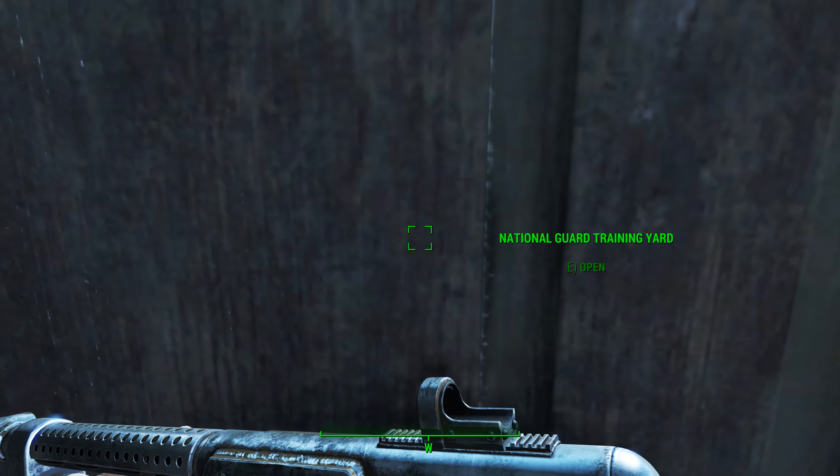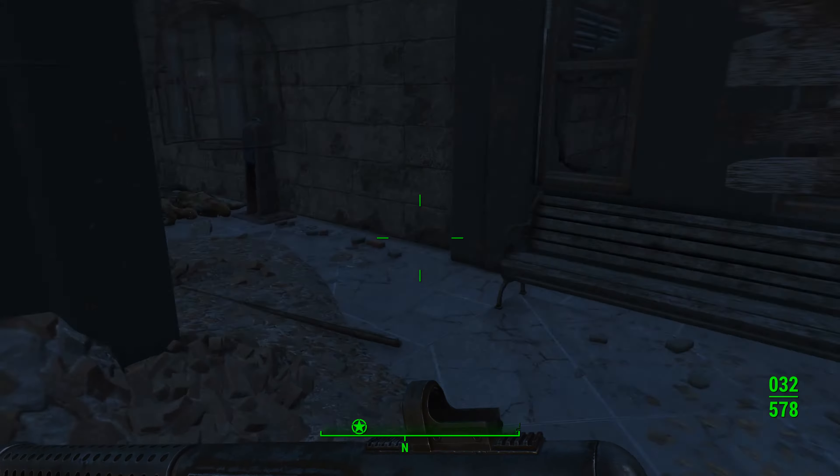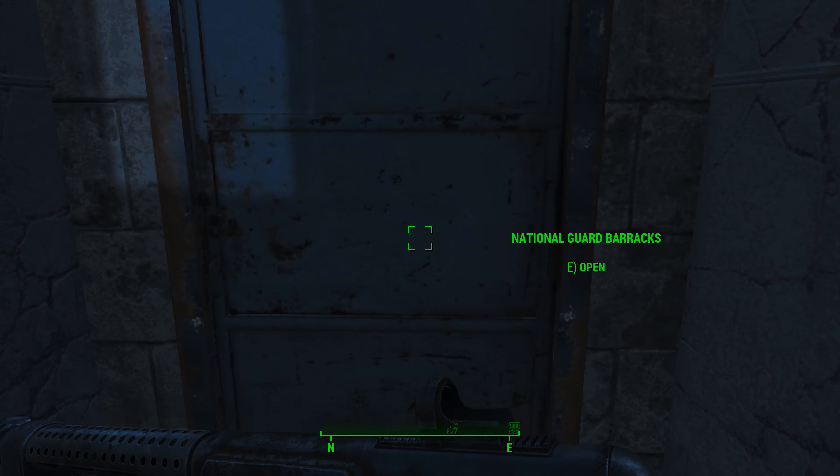Oh, we don't want to get attacked by that. Sorry, I thought we'd cleared this place out. Once you get out here, you're going to find a couple more feral ghouls, and then you're going to be able to get into the barracks themselves.